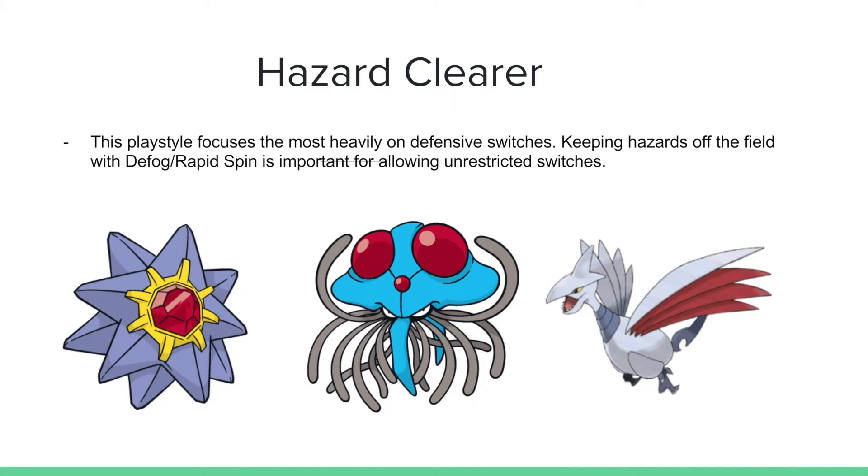For every Hazard Setter, you're going to need a Hazard Clear. This playstyle focuses a lot on very defensive switching, so keeping hazards off the field is going to be very important. One Pokemon that has popped up three times already is Skarmory — a great Pokemon on a lot of bulky balance teams and in OU in general. Skarmory fits well because it has access to Iron Head or Brave Bird, both hitting things well — Iron Head hitting Mega Diancie, Gengar, Alakazam; Brave Bird hitting Mega Venusaur and Keldeo. Skarmory also has access to Defog, Hazard Setting, and Roost, making it a great physical wall. Starmie and Tentacruel are also great Pokemon fitting the bulky balance archetype for hazard removal.